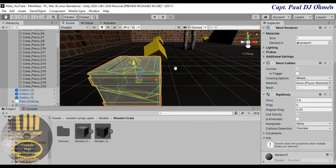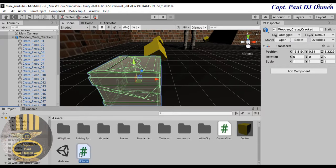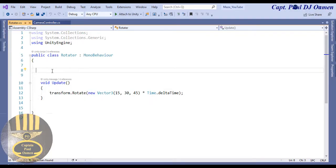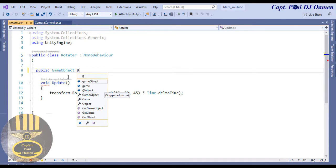Now I'm going to go into my code. I'll come straight into the Rotator script — that's where my code is going to be. Double click on the Rotator to open it up. Inside the code view, I'm going to create a public GameObject variable and call it BreakBox.